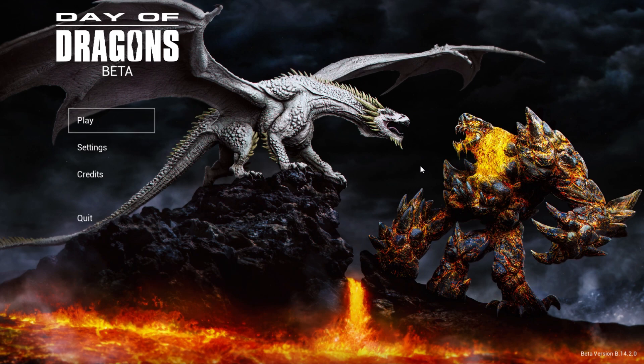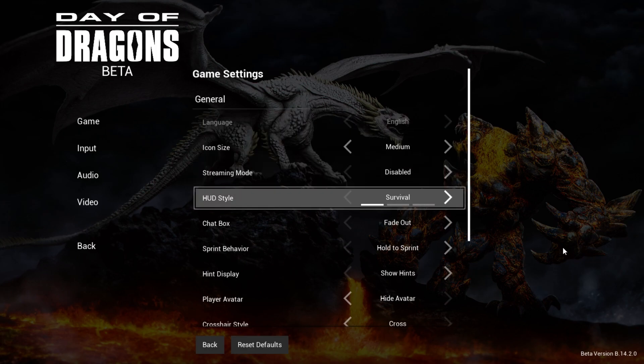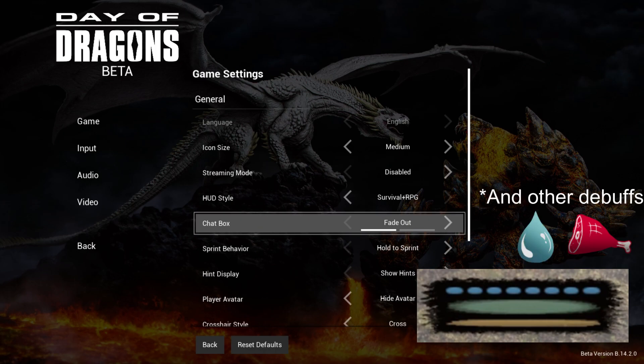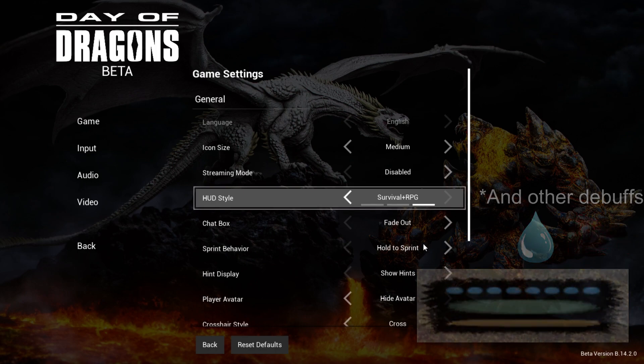So let's get started. First, if it's not already done, you should go in your settings, then Game, and HUD style — you should put it to RPG or survival plus RPG. What this does is you will have on the bottom right of your screen your HP bar in green, shield bar in blue, and bile bar in orange. It also adds a hunger and thirst icon when you are above 50% of those, so you don't have to go into your character panel to see those every time.